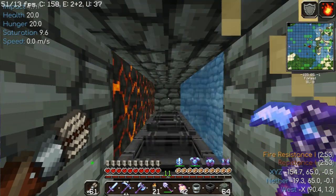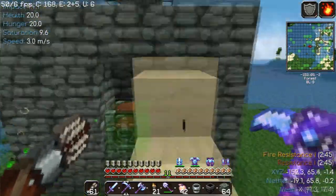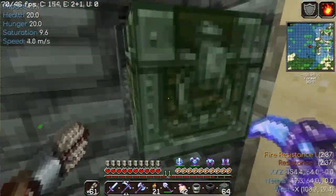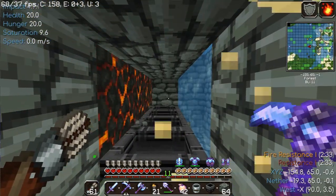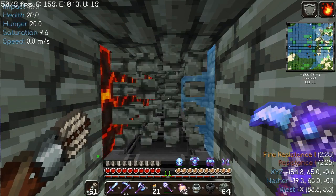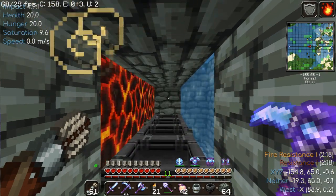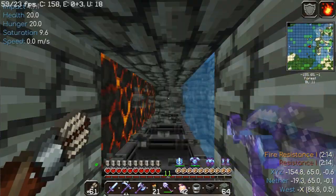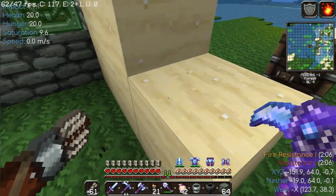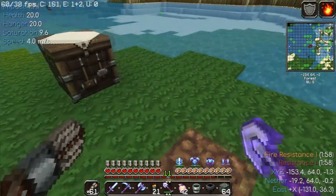I should probably get that cobblestone that's hanging out in there. When the lava reaches on top of the hoppers, it automatically forms stone as soon as it touches water. It's just filling up. This is the best cobblestone setup. Now that I've got that sorted, thank you very much for watching — I will see you when I complete my next project.